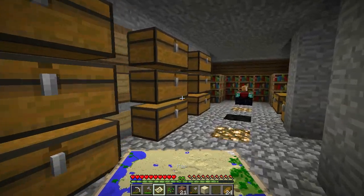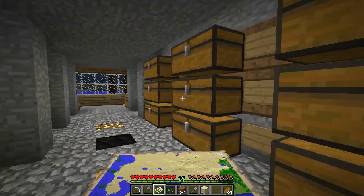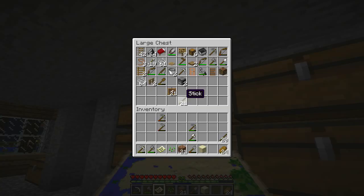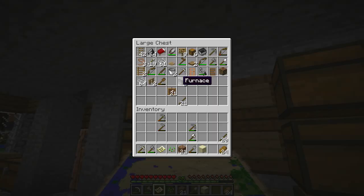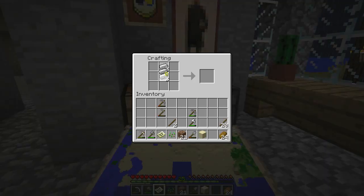We're actually going to port that game we built to the Vive — we're working on that now and it's very easy. Steam provides a handy Unity 3D integration tool. Basically we have a Gear VR camera object in our scene, and we just have it swapping between that and the Vive's camera object. So if we're playing on the Vive, we just turn that one on and turn the other one off, and vice versa for the Gear VR.